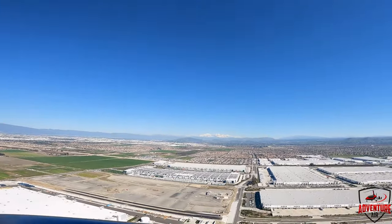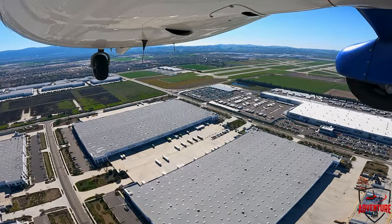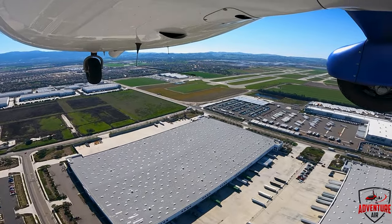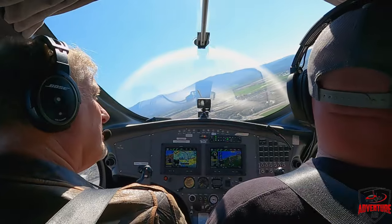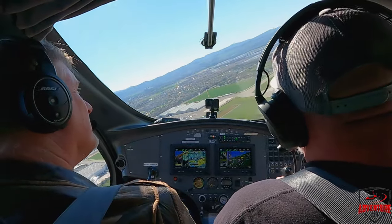Zero seven zero, you're following a gyrocopter on a right base, runway 26 right, clear to land, number three. Number three, two six right, clear to land, 0-7-0. Continue open contact south controller 120.12. Navajo 8 Hotel Alpha, right turn on Delta, ground 0-6, welcome back. Right Delta, 0-6, thank you.